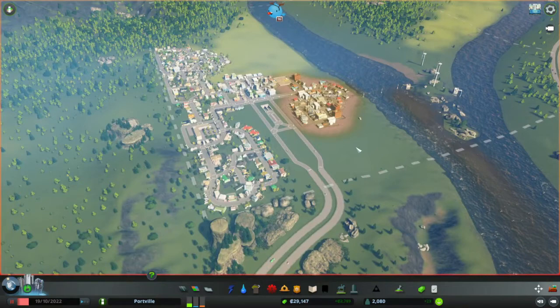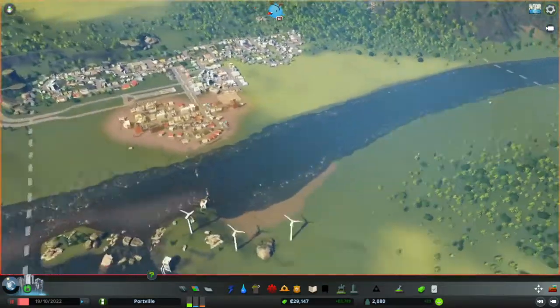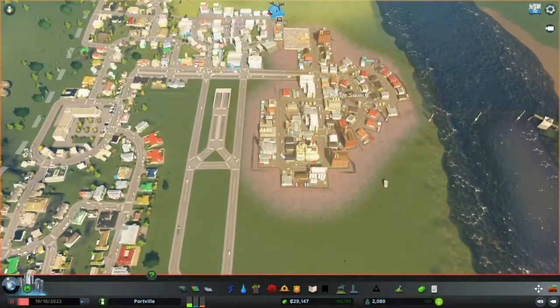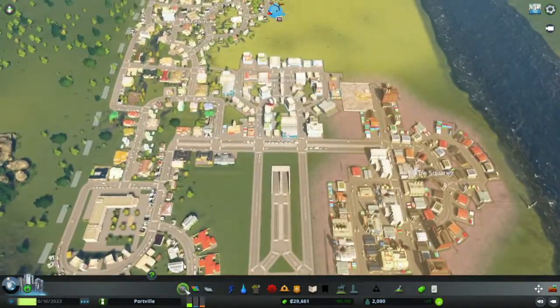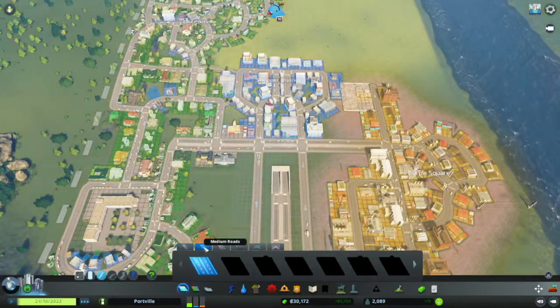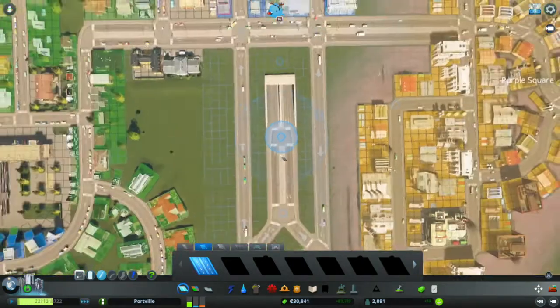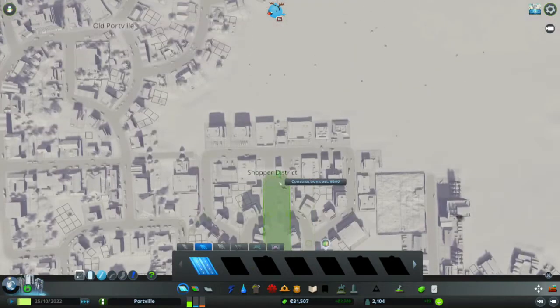So let's see what we have here. We've got a decent amount of money in the bank, so I think we can get started straight away. Let's put it on 3x speed. We're using this road and it goes underground — we're going to extend it.